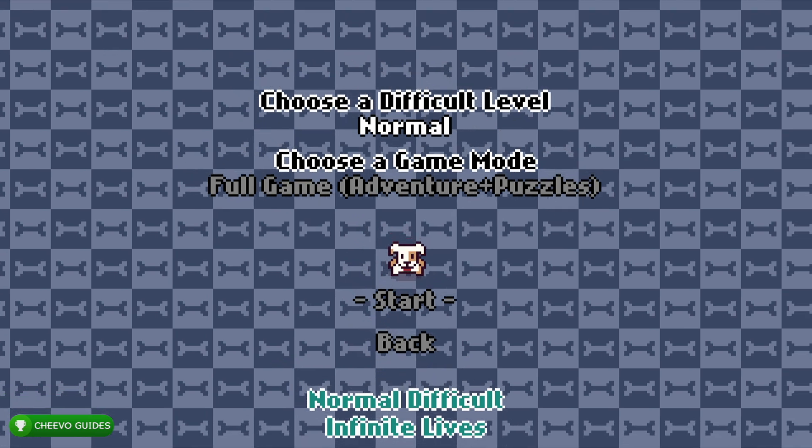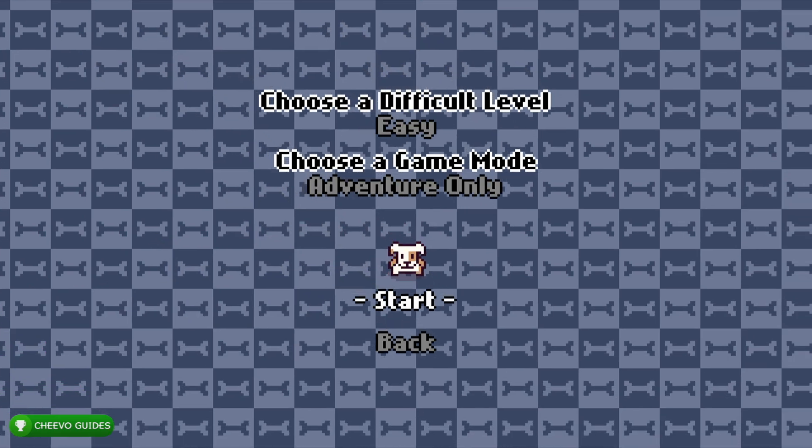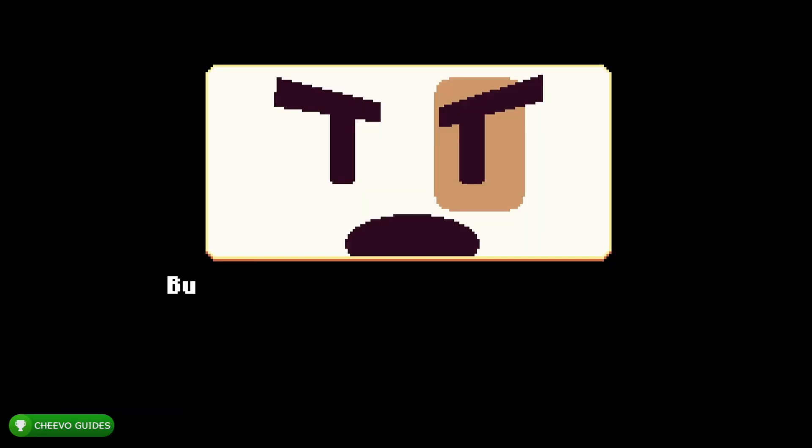This time we want to go to easy difficulty and select Adventure Only. This is going to mean we do not need to complete any of the puzzles moving forward. Now we're actually playing for real.